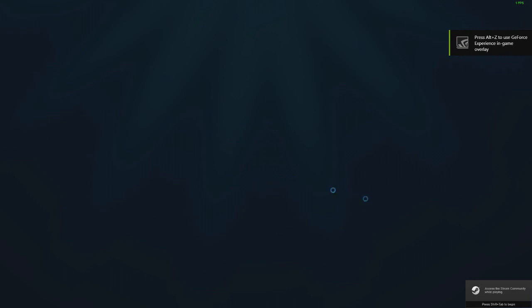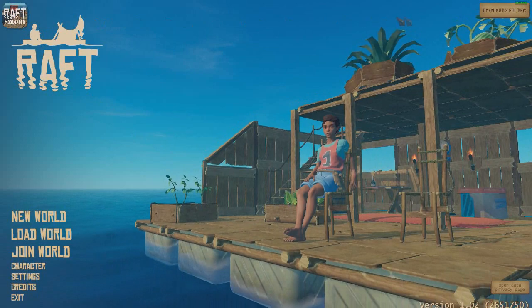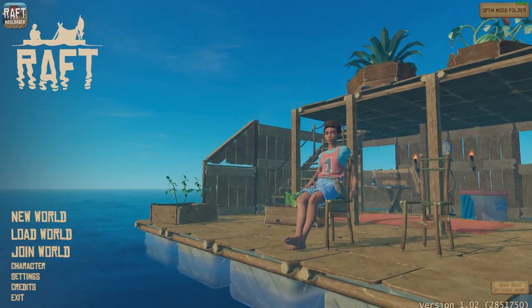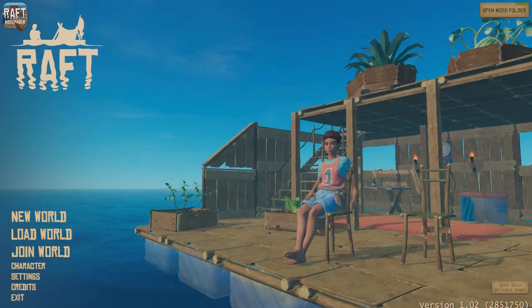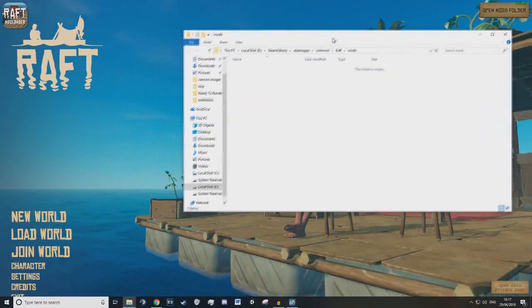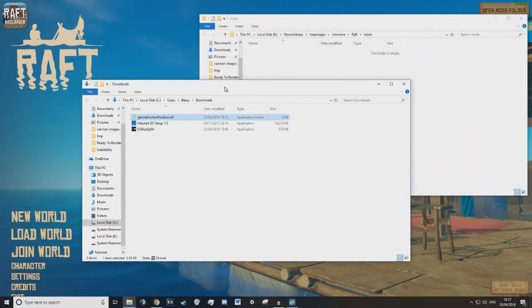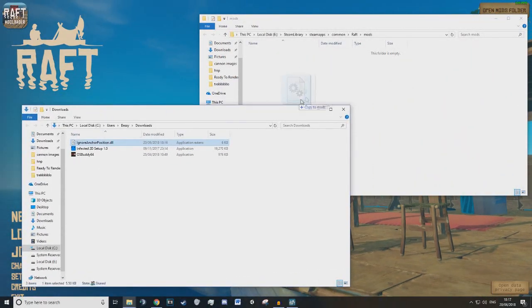Raft opens up normally even though I'm using the mod loader, like a completely normal Raft with Steam, apart from the fact we're going to have two new buttons — one in the top left and one in the top right. The top right is the mods folder and the top left takes you back to the website. I'm going to open the mods folder — at the moment it's empty — so I'm going to open my downloads folder and put in the anchor position mod.